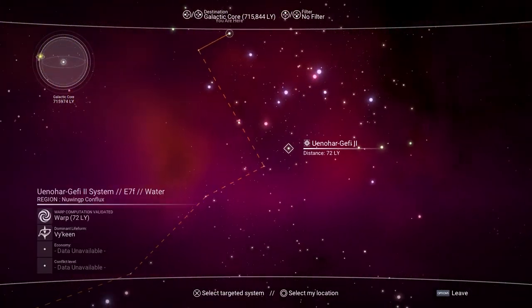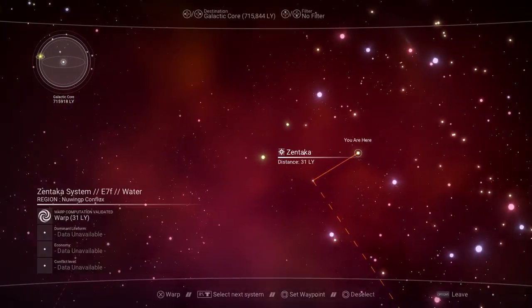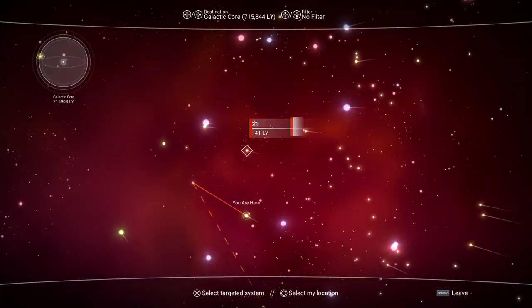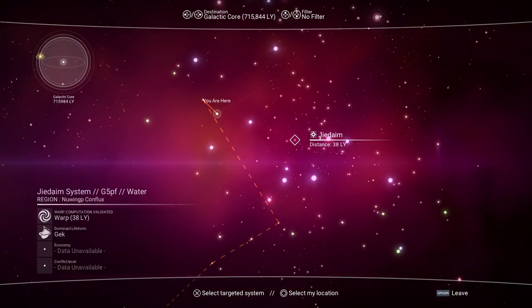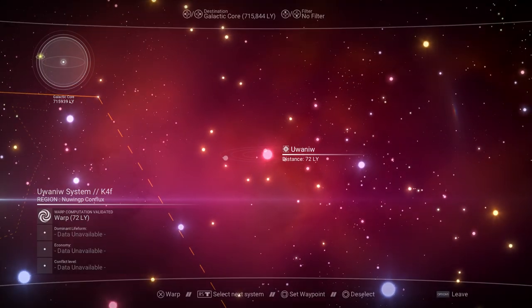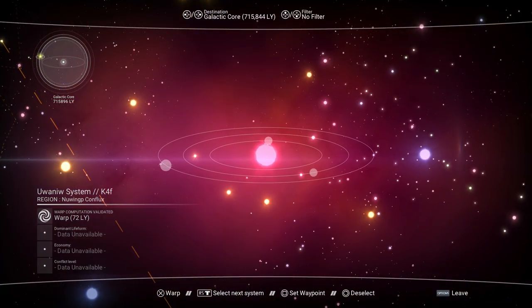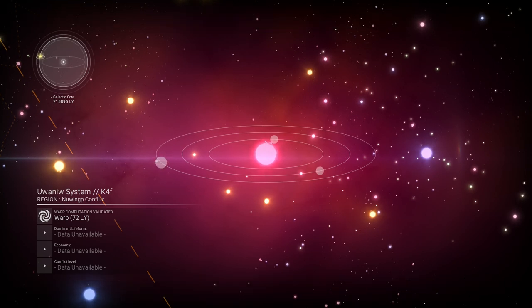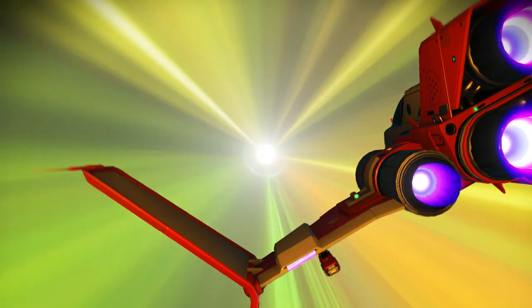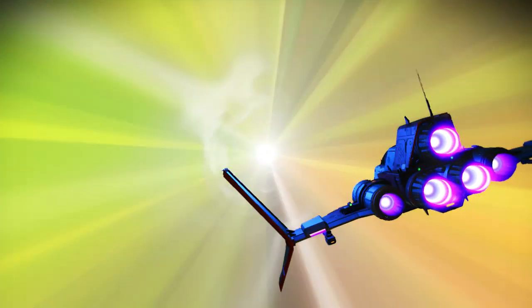Let me find a different one — that one had so many freaking planets on it. Let's see if we can warp to maybe this one. Let's get one of these purple — rare solar systems — and we'll check out what we get.